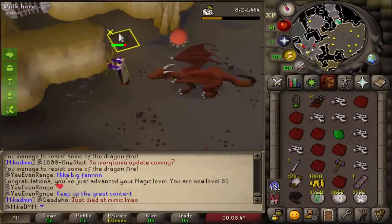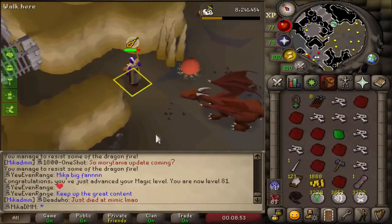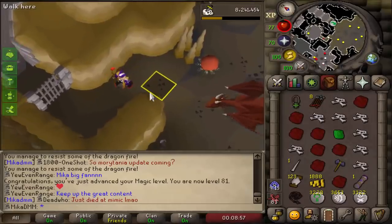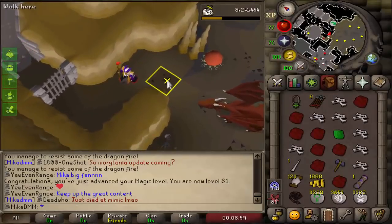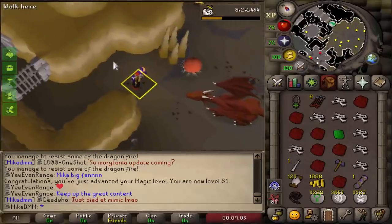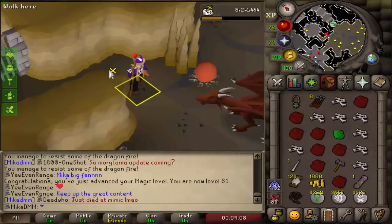Now, first thing I'd like to point out is how badly the tiling is in this place. You saw where I clicked earlier? It just moved me here — then if you click this tile it moves, but like, if you click here sometimes it just doesn't work. If you have the camera like this, it just doesn't work. It's really poorly made.